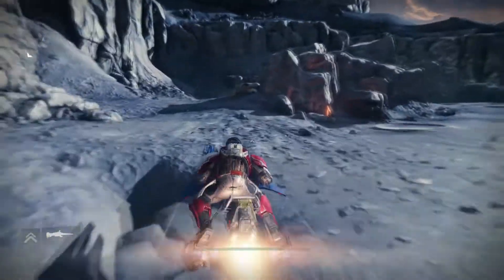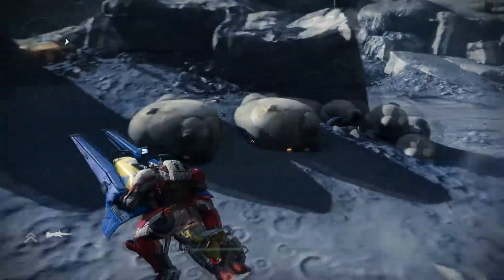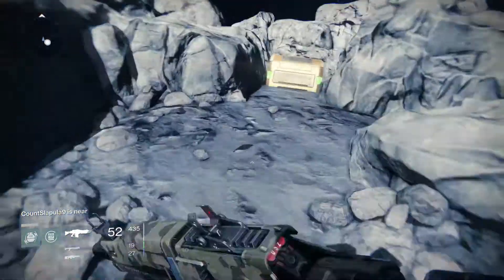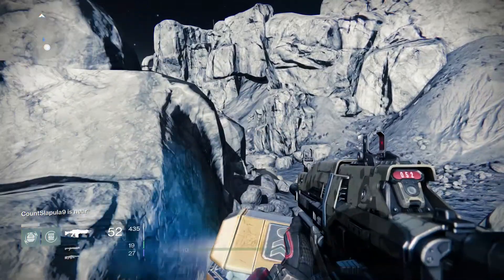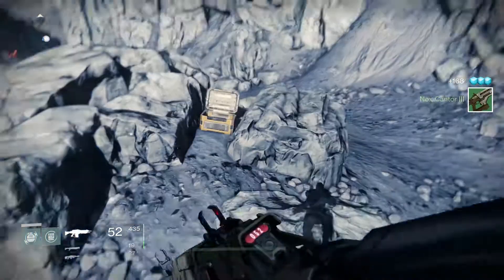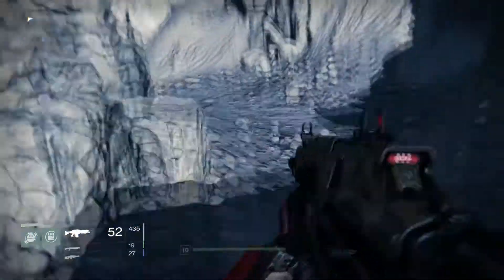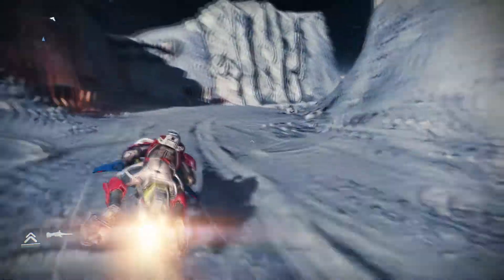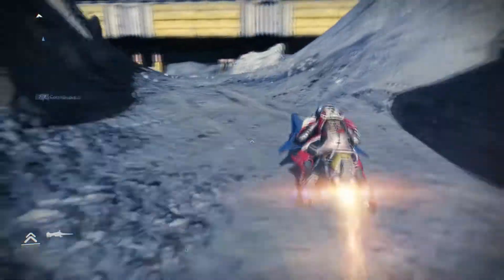So the first one here, you just take this route right up to these rocks and then you hop off. This is while you're queued onto the World's Grave mission. You can get three of the five here. You're going to jump there and grab that one.